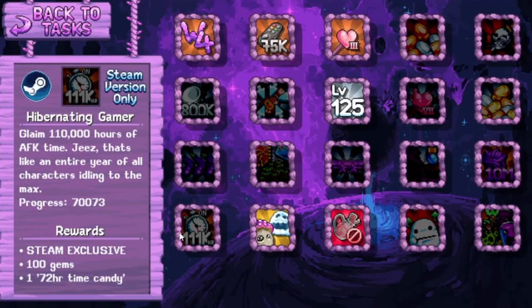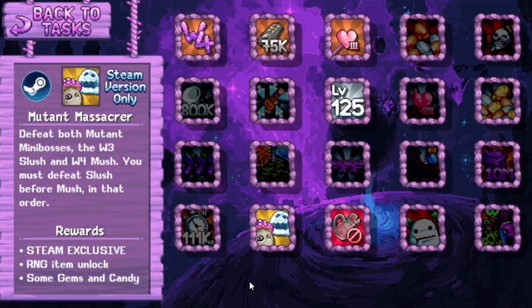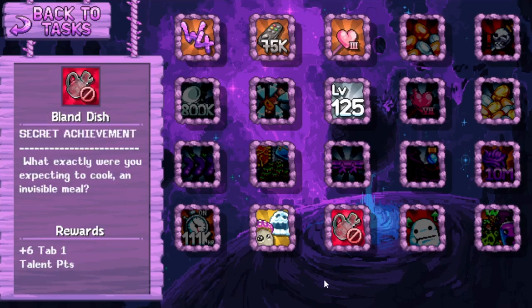Hibernating Gamer: Claim 110,000 hours of EFK time. Jeez, that's like an entire year of all characters idling to the max. 70,000 - almost there. Mutant Massacre: Defeat both mutant mini bosses - the World 3 slash and the World 4 mush. You must defeat slash before mush in that order. Steam exclusive. RNG item. Bland Dish: Secret achievement - what exactly were you expecting to cook? An invisible meal. Plus 6 tab 1 talent points.